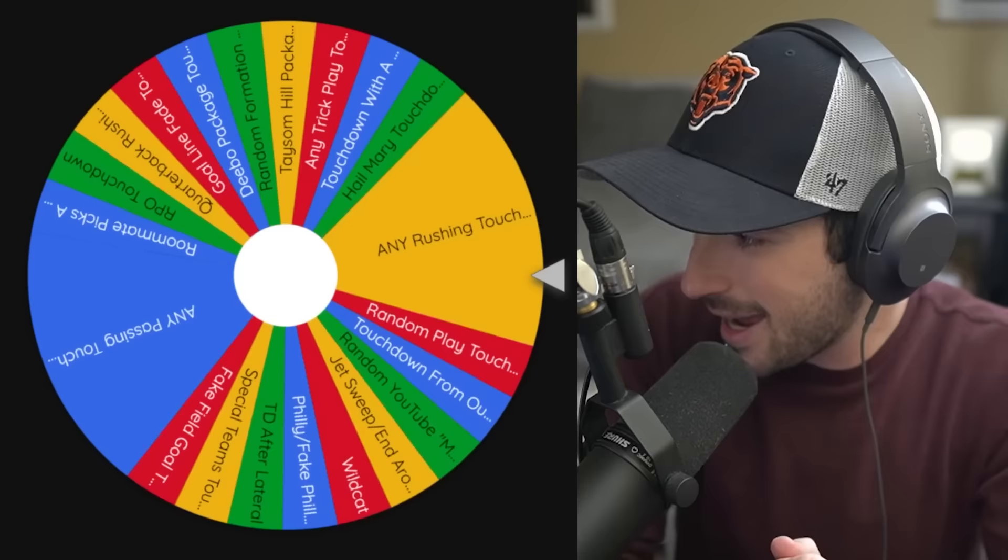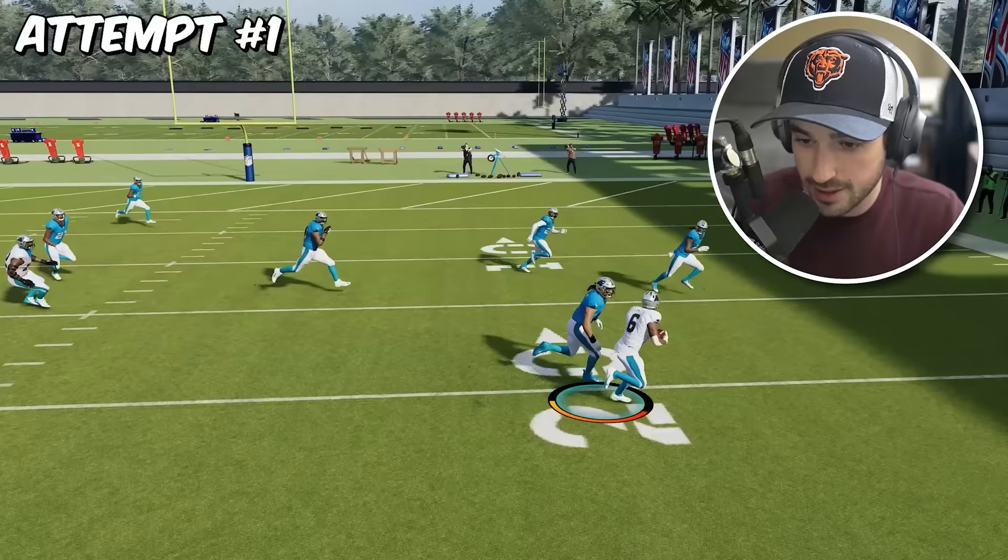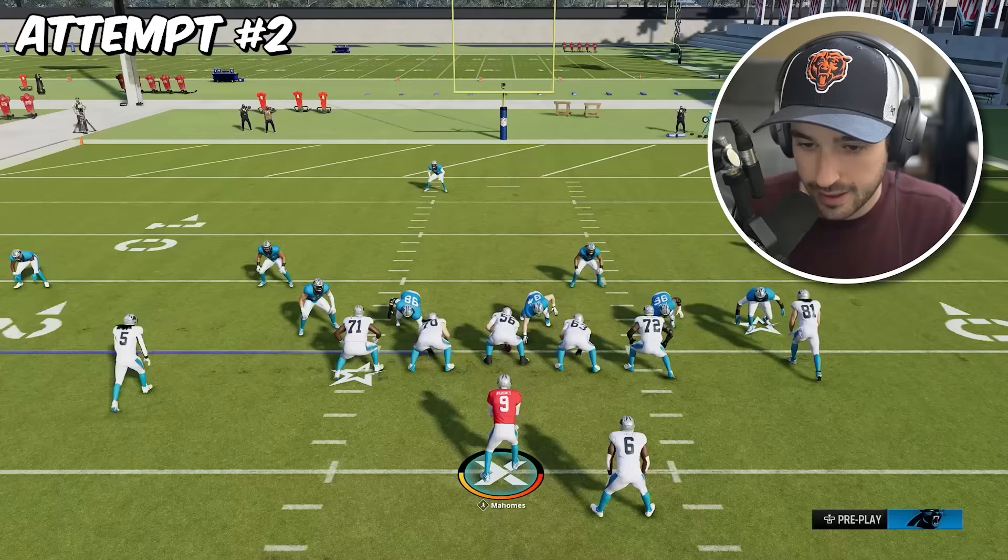A 20-yard rushing touchdown — I'd say that still is not an easy one, but at least we get to pick our play. Now I'm starting to wish we would have gone for a running back as we start attempt number one here with Miles Sanders. He does not have the speed for a stretch run, so we're going to go away from that. Step number two — this might be the play we stick with. It's a run I'm really comfortable with.